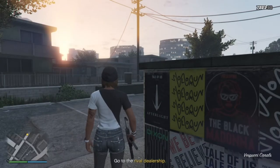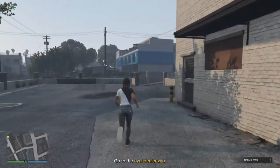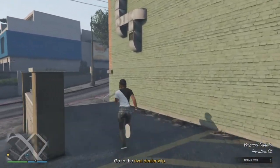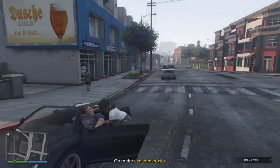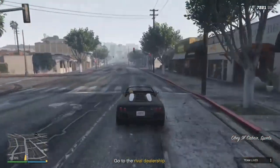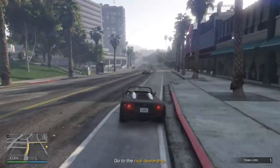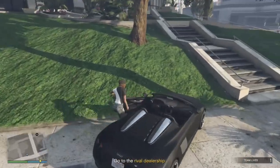We've loaded into the mission called Blow Up. It's going to tell you to go to the rival dealership, but we're not going to do that just yet. Go ahead and grab a vehicle off the street — I'm just grabbing this 9F right here — and head to your nearest apartment or safe house, somewhere where you can watch TV.